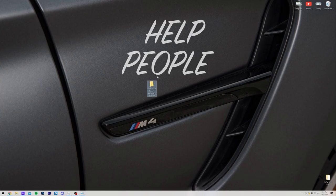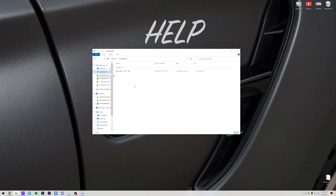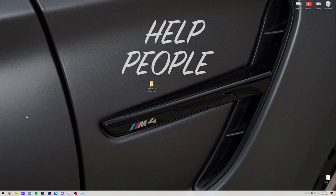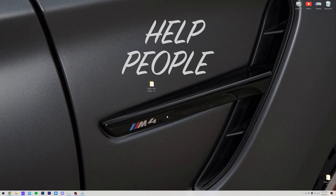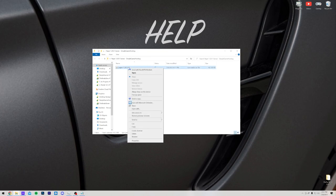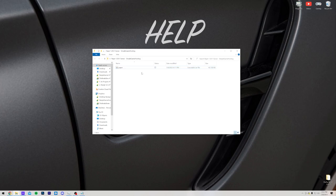With the folder created, move the Paper file you downloaded into it by navigating to your downloads folder and dragging and dropping it. Once the Paper file is in your desktop folder, rename it — right-click, click Rename, and title it 'paper'. It might show as 'paper.jar' depending on whether you have file name extensions checked. Either way is fine, but it needs to be named 'paper'.